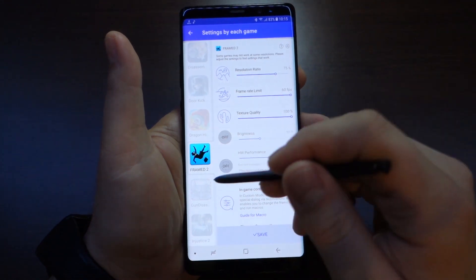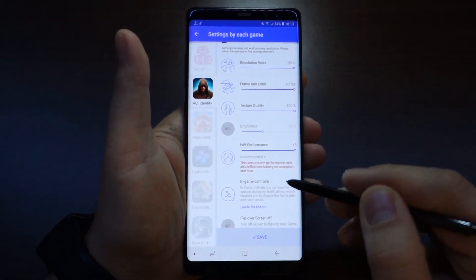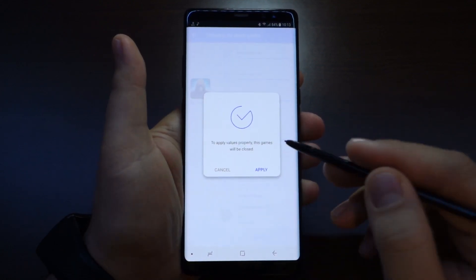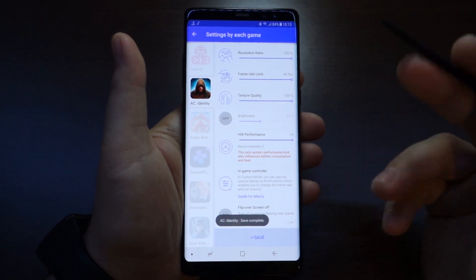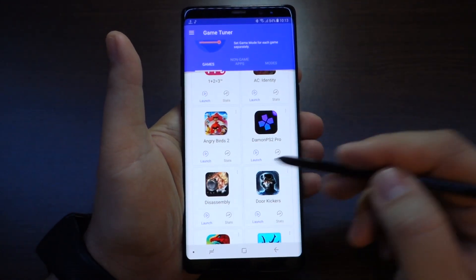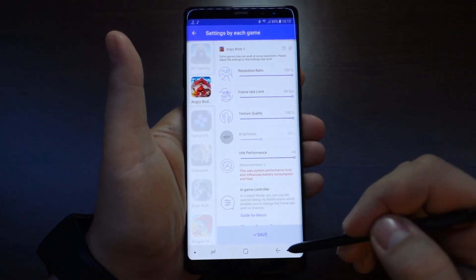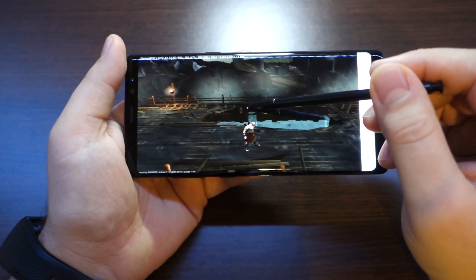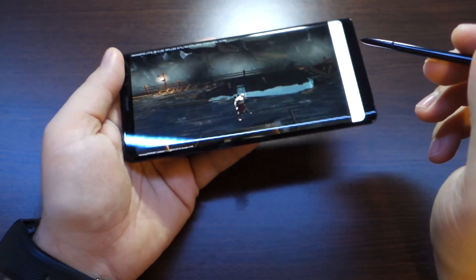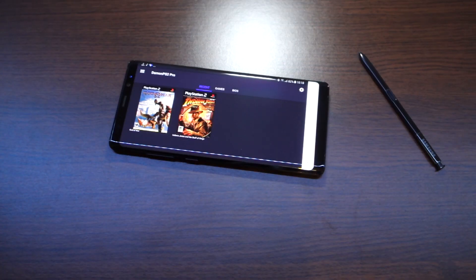The most important thing — don't forget to activate hardware performance and select level 5. If you have a powerful device like the Note 8, S8, or S8 Plus, select everything at maximum. If you have a lower-end device, select fewer frames per second and less quality, but still select performance level 5. I hope this helps — thanks for watching, please like, share, and subscribe.